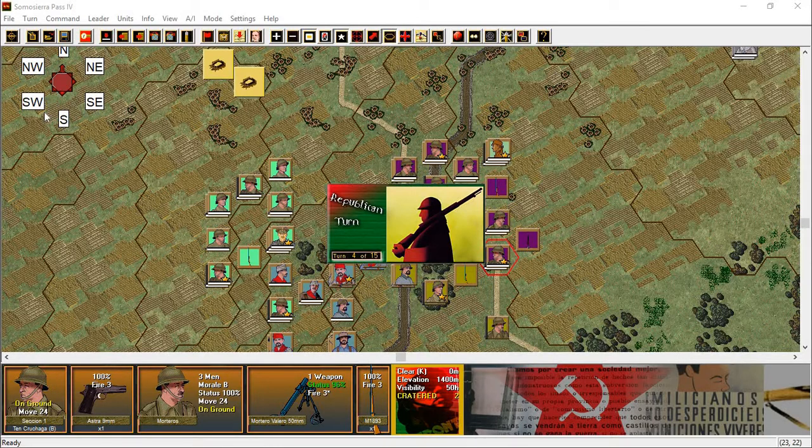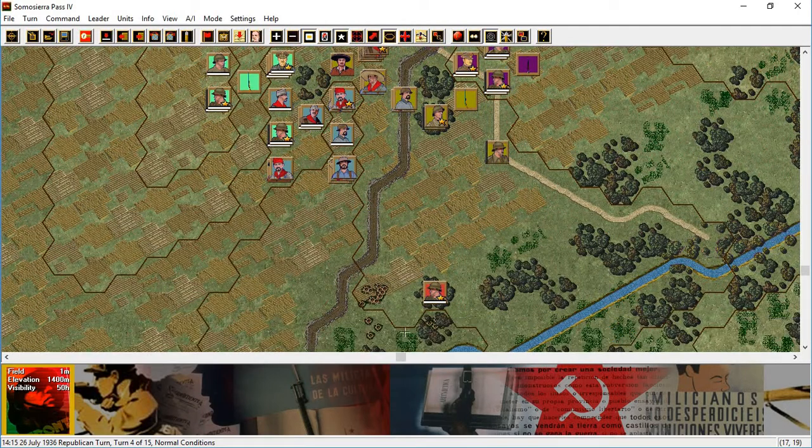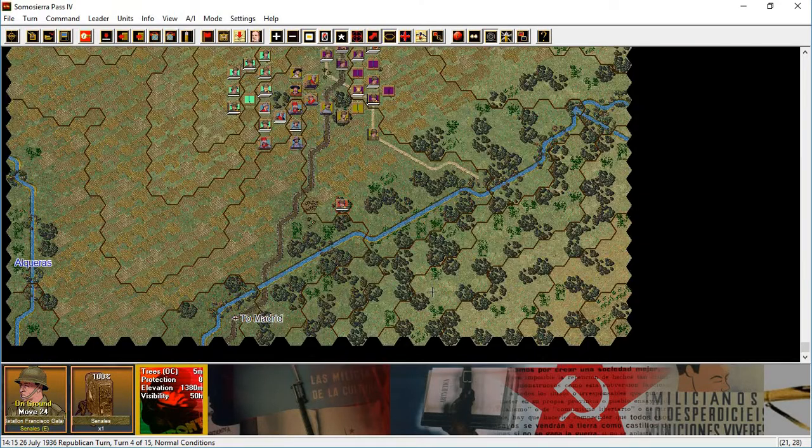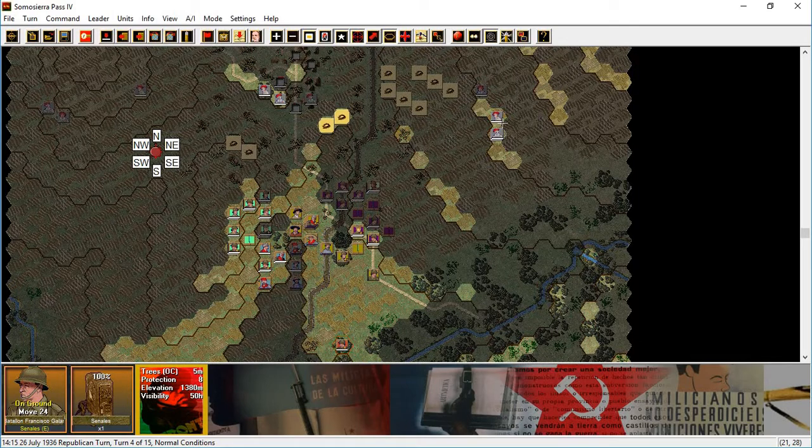Republican turn four. First of all, can my battalion commander call fire on that force right there, or this one? This one — if I can successfully neutralize that force, it takes care of this crossfire. Whereas these forces are on my line of advance in between me and the objectives.